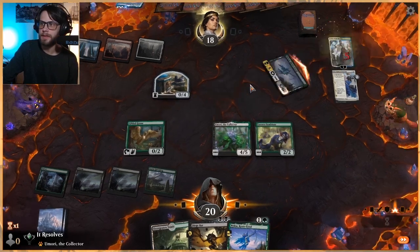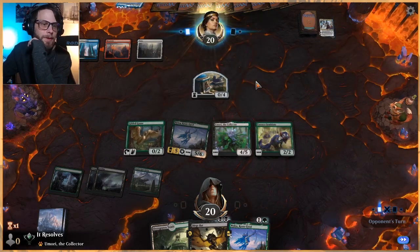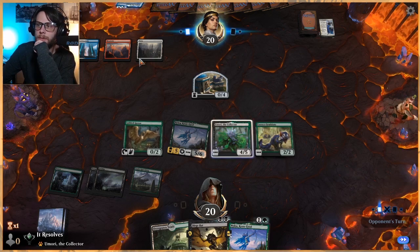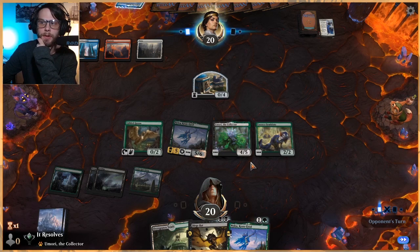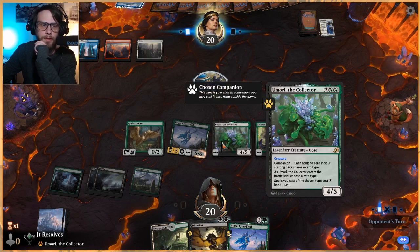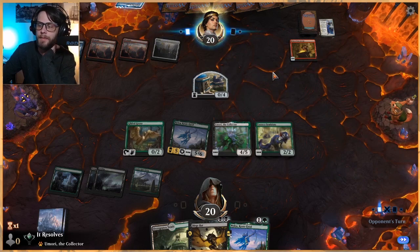This does mean we get to swing in thanks to Nylia. Chances are they either let it die or block, but it doesn't really matter. Now we've got multiple threats out. If they bounce a threat, it's not the worst thing — we get to replay pretty quickly thanks to the combined efforts of Nylia and Umori. If they sweep the board, that's obviously pretty bad — we get to draw a card, but we do have a backup Nylia.